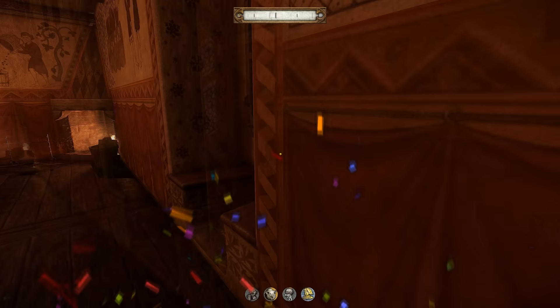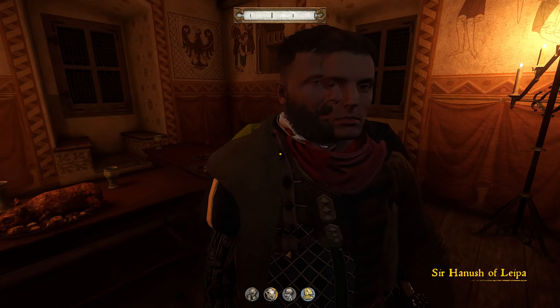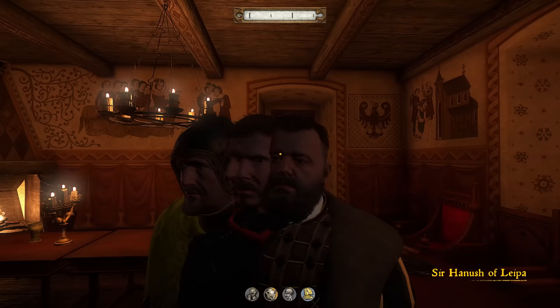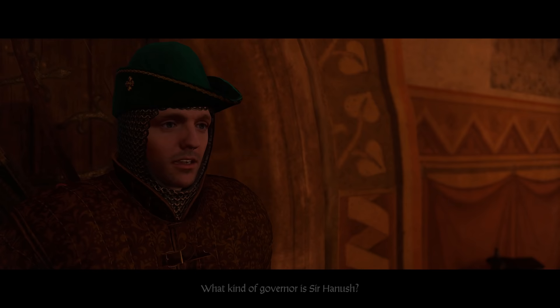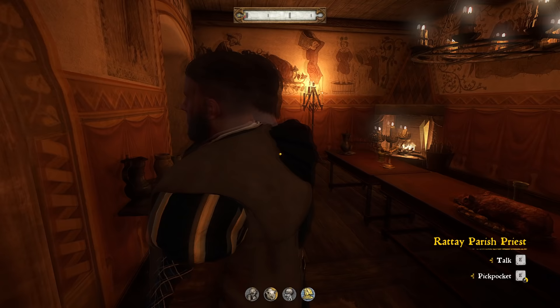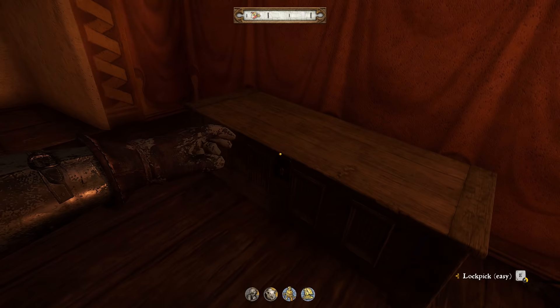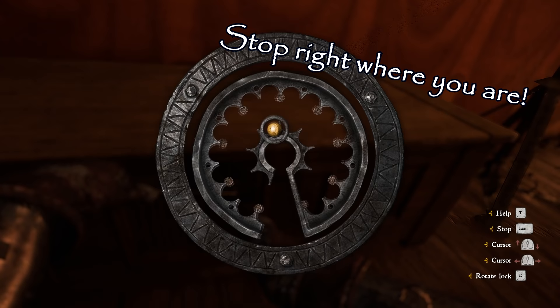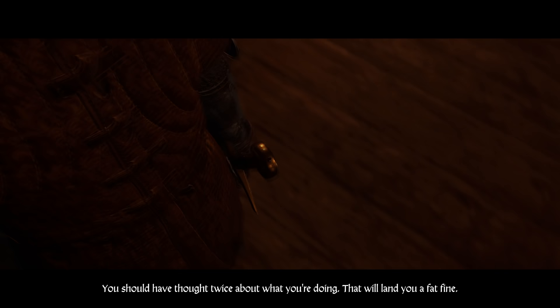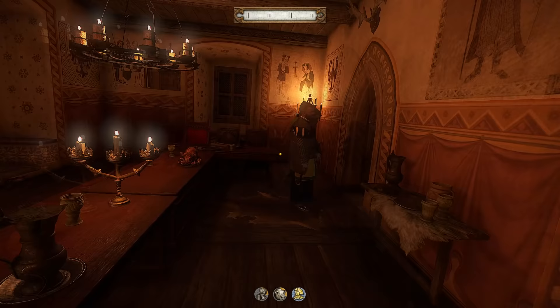We broke in here without setting off the cut scene! All the people are just standing here. Hey guys, how's it going? What kind of governor is Sir Hanush? They kind of separate out. Then the cut scene plays - Hanush discussing criminality among townsfolk and refugees, and Sir Radzik is questioned. Henry gets pulled into the scene. Radzik couldn't get the job done - he was attacked by thieves. Theresa the miller's daughter is mentioned, and Henry is told not to disappoint.